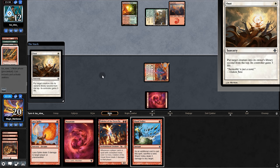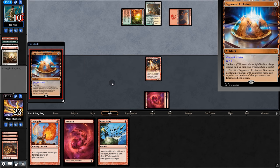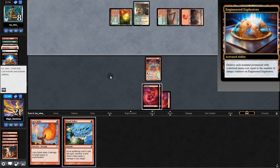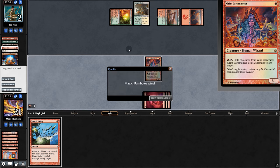They play an Owl, so no more Lavamancer. We play the Eidolon — what will our opponent do? Engineered Explosives on two. Another Lavamancer, so we swing for two, play Lavamancer, and pass back. Opponent cracks the explosives and passes. That's lethal — Lava Spike, Lava Spike, and we win!